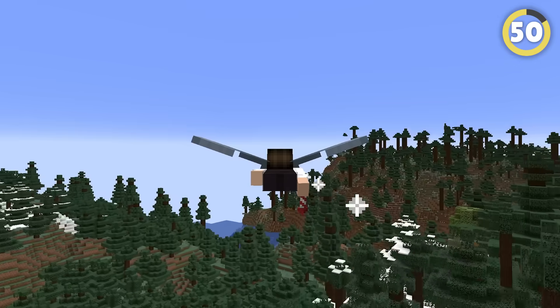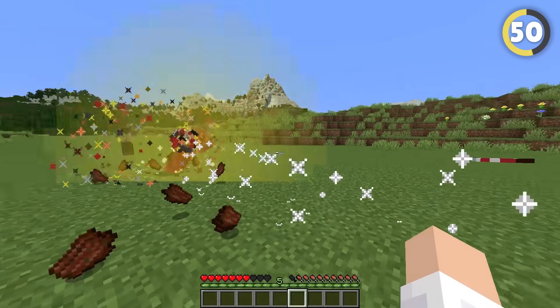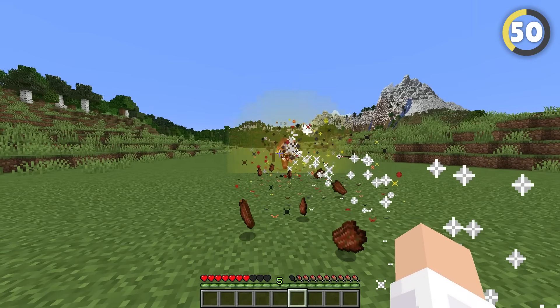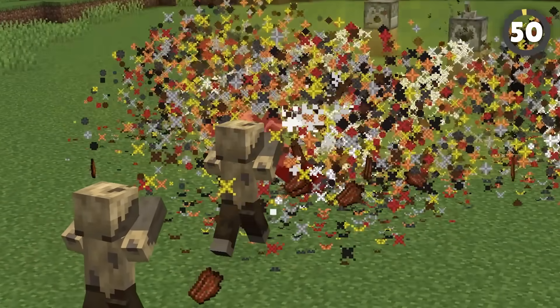Fireworks can be used for a bunch of things these days, but I bet you never thought of making a cannon with them. Fireworks launched from dispensers actually do damage to mobs, meaning firework crossbows are out, and this is the new best way to take out mobs.